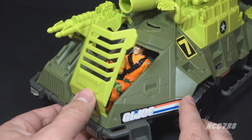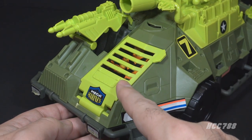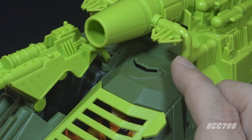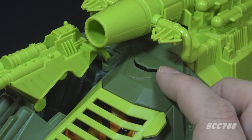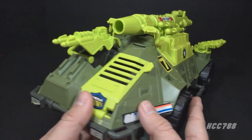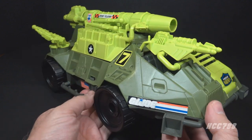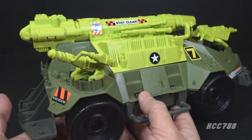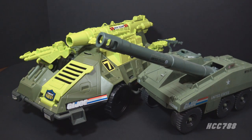With the driver in the seat, close the canopy — he fits fully inside with no problem. There are slats on the canopy so he can see out and drive. There's also a viewing port on the faux hatch on top of the body of the Monster Blaster, but the figure's head doesn't really go up that high. It's still a nice extra detail, though.